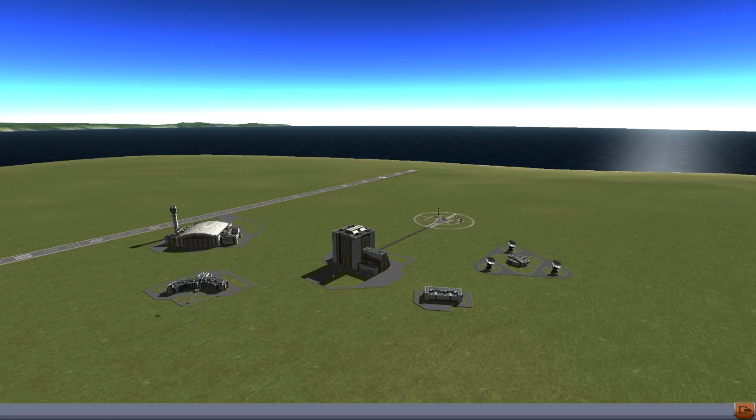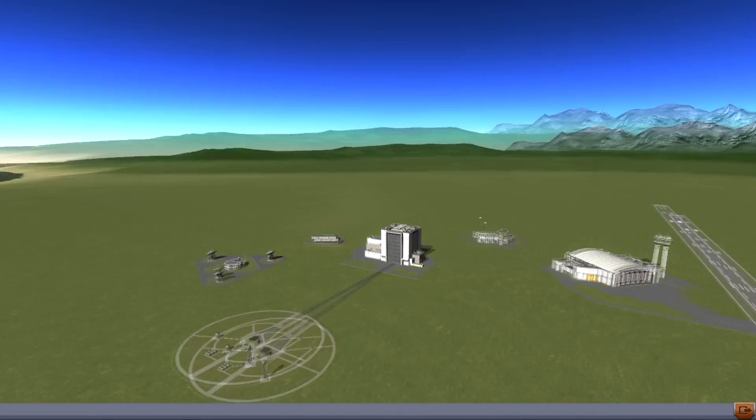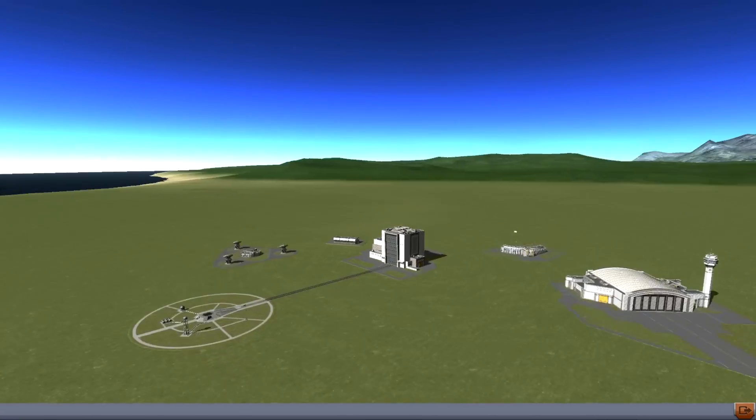Hello, it's Scott Manley here, and I am here with an early look at Kerbal Space Program version 0.21, the next step. Now, the first thing you notice is a completely redesigned space center, looking as brilliant as always, but now the shading is dynamic, and you can rotate the whole thing centered around the Vehicle Assembly Building.